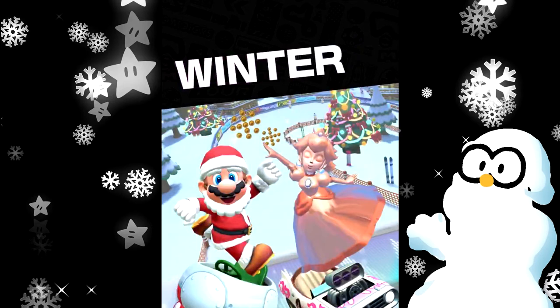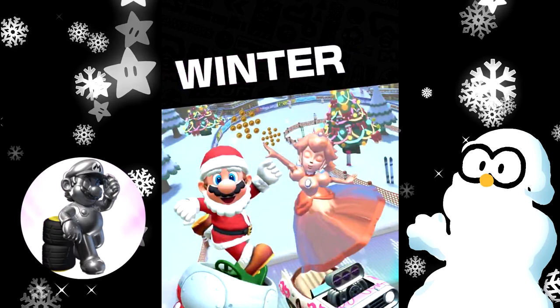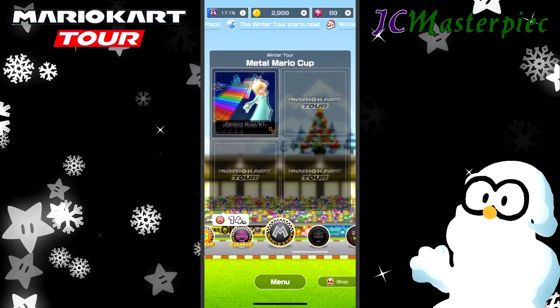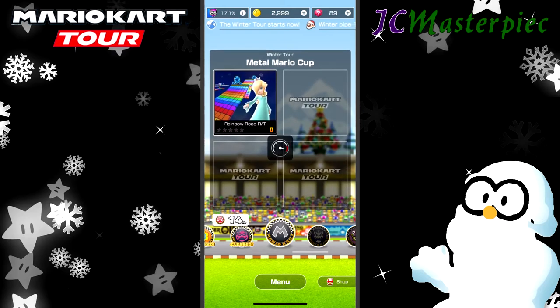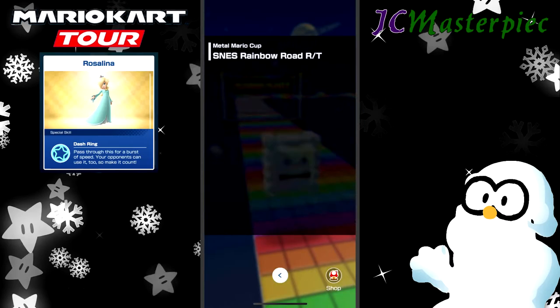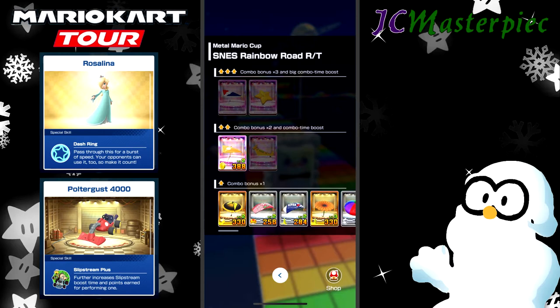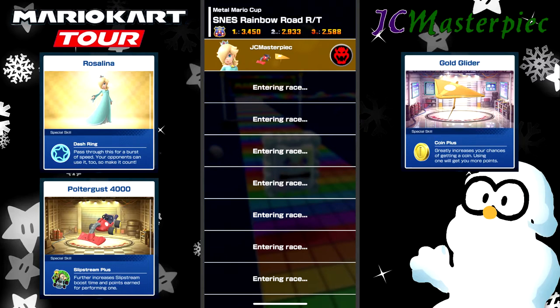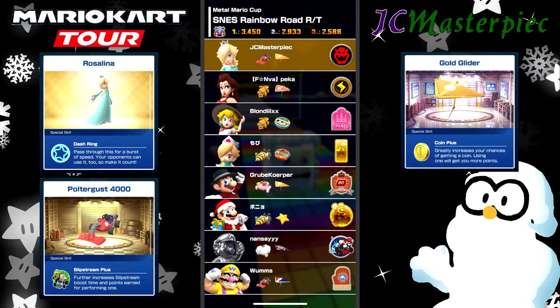This is JC Masterpiece. We are finishing up the Mario Kart Tour Winter Tour. We are on Cup 16, Metal Mario Cup. Our first race is going to be Rainbow Road RT. We are taking Rosalina, the Poltergust 4000, and the Gold Glider to start this off.